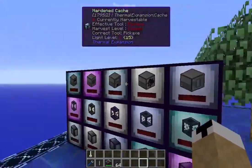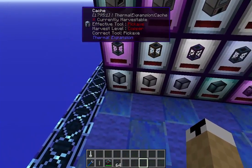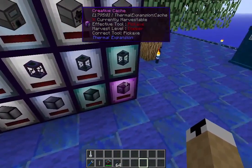These boxes are called caches — they're all different types. Starting with the regular basic cache, hardened, reinforced, resonant, and creative mode.